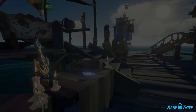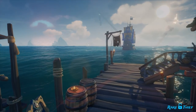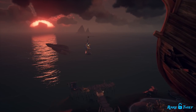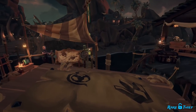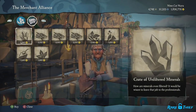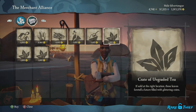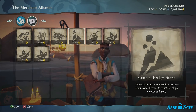Persnickety they may be, but they won't turn a blind eye to profit. So it seems the Merchant Alliance has recently begun to trade in some additional, rougher commodities. Perhaps they'll permit more in the future, but for now, the Merchant Alliance has begun trading in the following seven new commodities: unsorted silks, unfiltered minerals, unclassified gemstones, ungraded tea, unrefined spices, raw sugar, and broken stones.